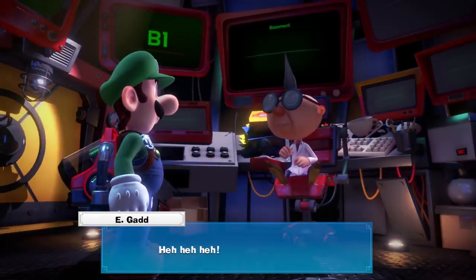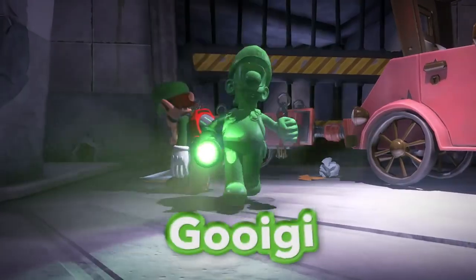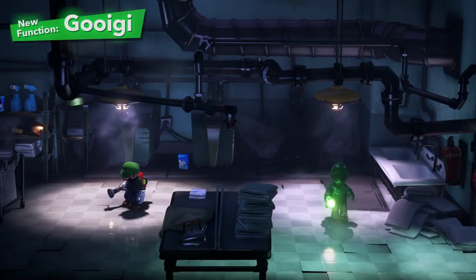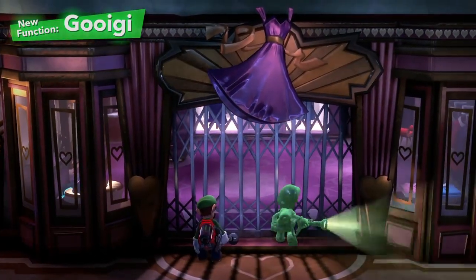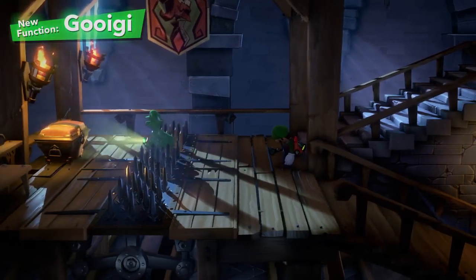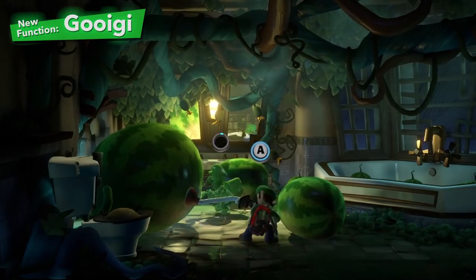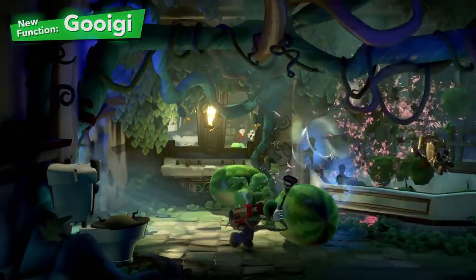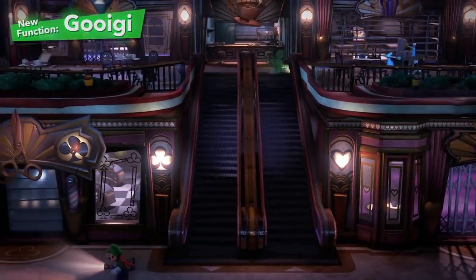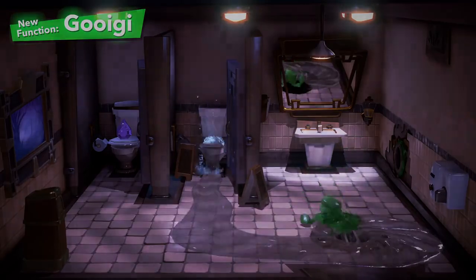We simply can't overlook the latest invention from Professor E. Gadd — namely, Gooigi. Change between Luigi and Gooigi to use both their skills. Gooigi can do everything from slipping through metal fences to walking on spikes. There are obstacles too great for Luigi to handle on his own. And if you pass a Joy-Con controller to a friend, he makes for a great co-op partner. But proceed with caution.